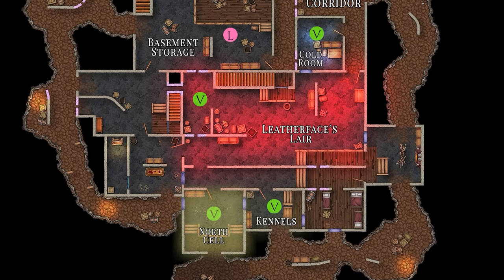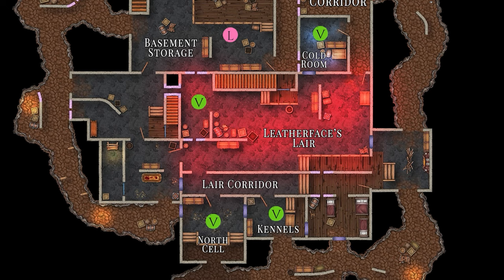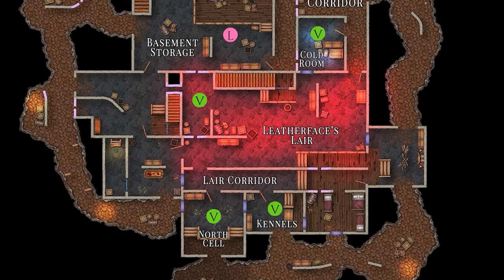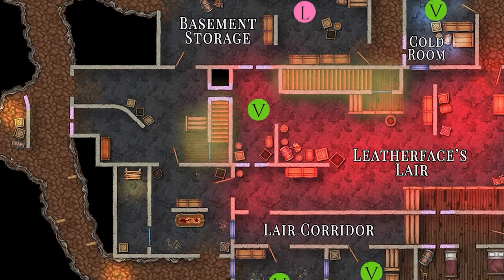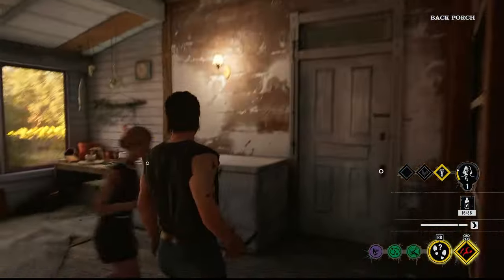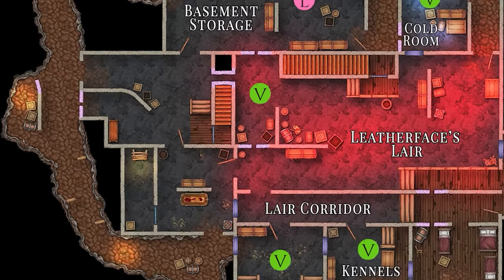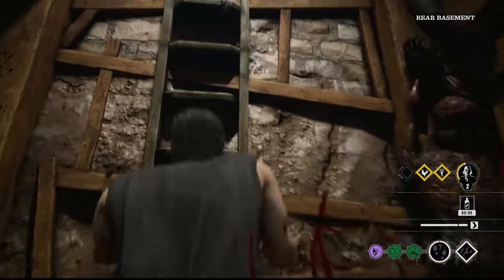The north cell and kennels lead directly into the lair corridors. Similar to the victim spawn point in Leatherface's lair, these spawns are equally distant from both the central staircase and the rear porch stairs that lead to the back porch. Another very close exit to these spawn points is located in the blood bathroom — this ladder will lead you straight up to the gore room of the house.